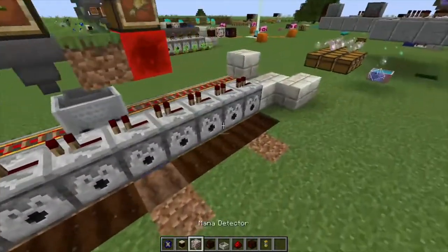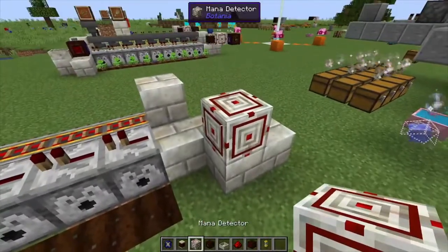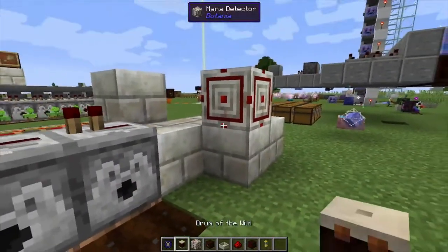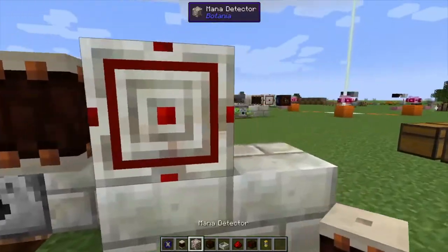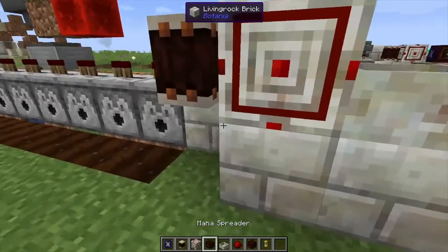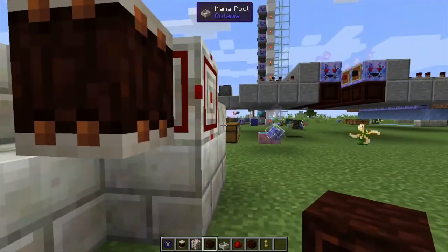Next we want to place down a mana pool behind that. Then we'll come over to the other side and place down a mana detector here, a drum of the wild in front of that, a mana pool behind there, and also a regular mana spreader.